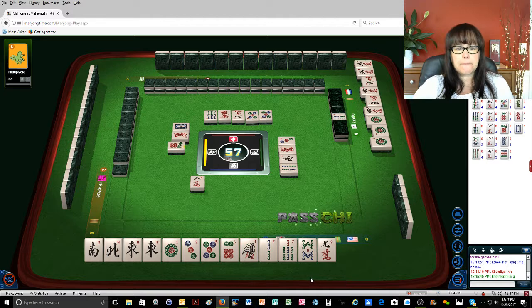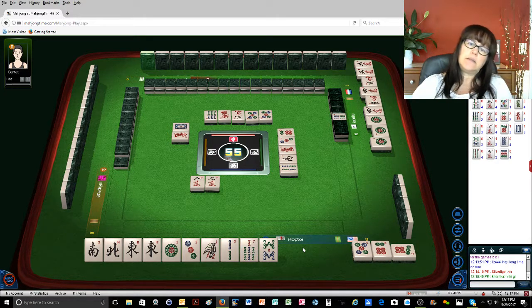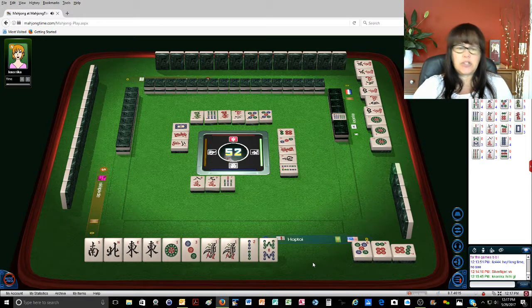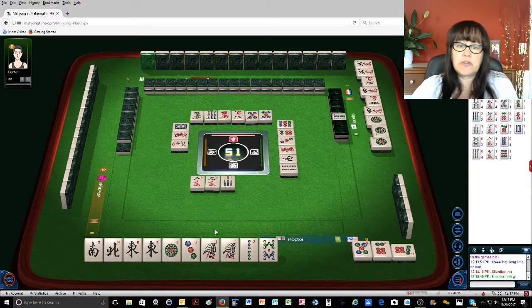Seven dots. I'm going to cheat. Nine characters. Six dots. That's crazy — three pungs already? I probably should have gone for the bams because there's dora. Two characters. I forgot to look at that. Seven bamboos. Shoot — should have gone for the bams. Nine dots. Well, that's my first error.